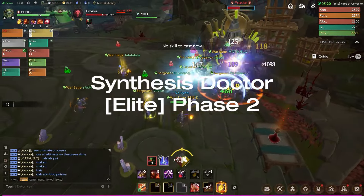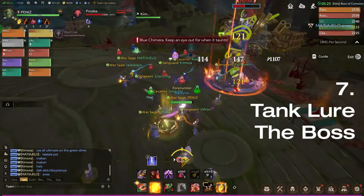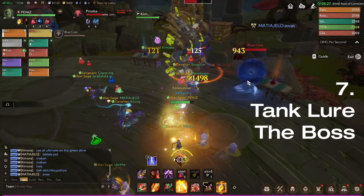Now, for phase 2, kill the blue core and blue chimera. At this point the tank should lure the boss away so we won't get hit by AoE skills.